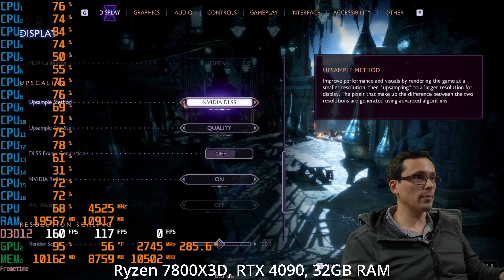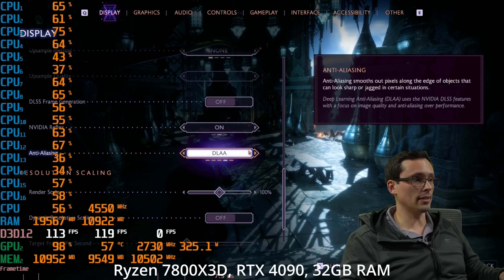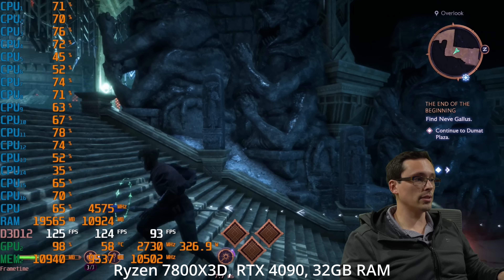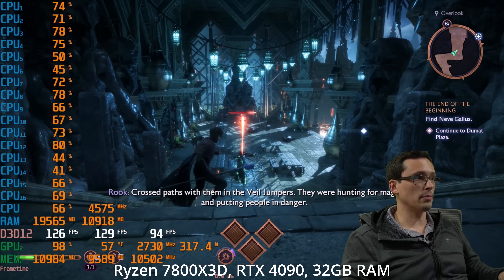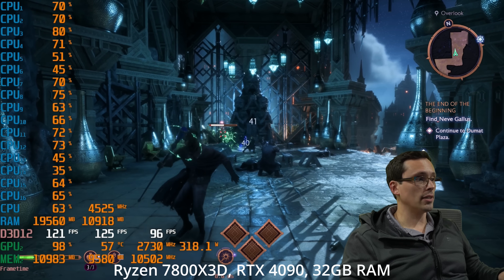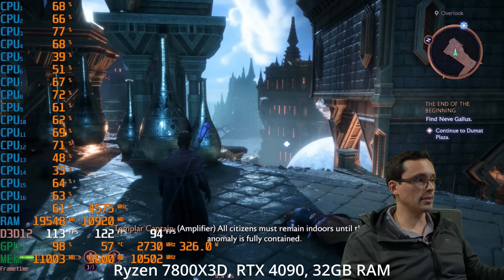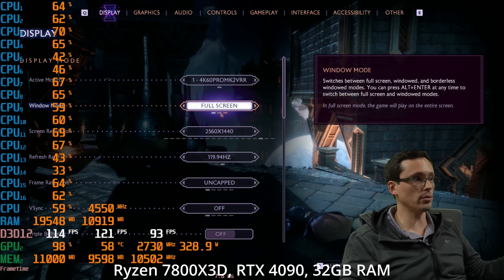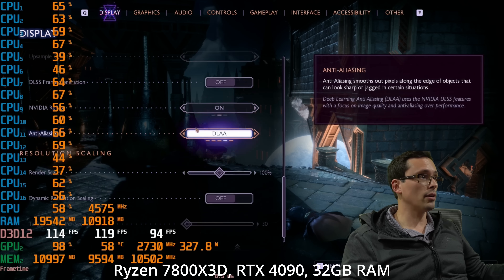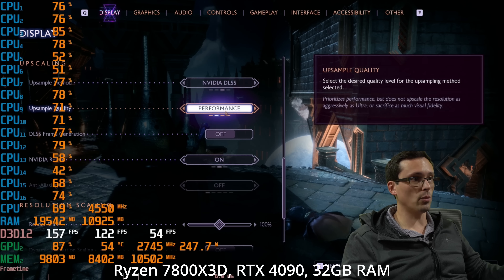Turning DLSS back off and running at native 1440p with DLAA, we're well over 100 FPS fully maxed out including maximum ray tracing. It looks like the 7800X3D CPU could push beyond what we're seeing here, as there's no CPU limit — we're still hitting 98% GPU utilization and no CPU cores appear particularly high. So more for the sake of seeing what the 7800X3D can do as a CPU, I'll do some aggressive upscaling at 1440p just to watch what the CPU can do.